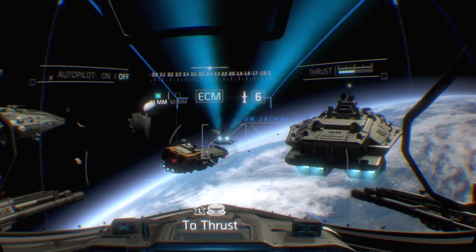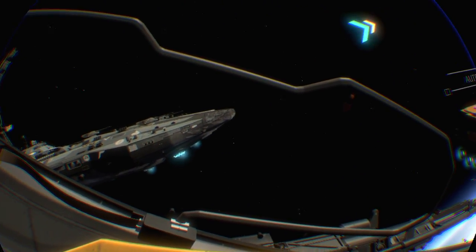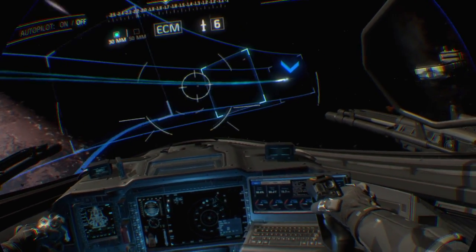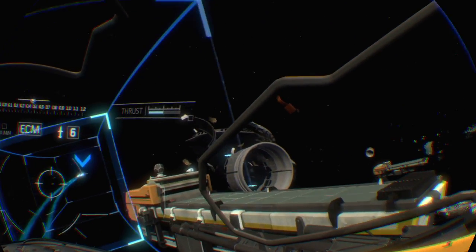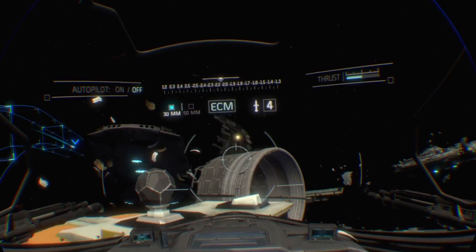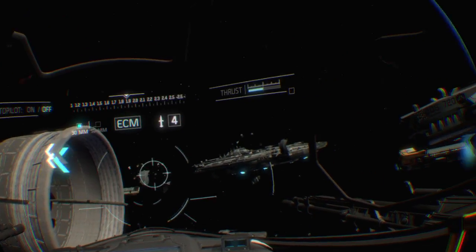All right, first up is the rear sensor array of the Retribution. We'll head aft towards the main thrusters. Follow my lead. The sensor array is up ahead. Slow down to run the diagnostic scan. You need to stop here to get a diagnostic reading. Let's take it down.